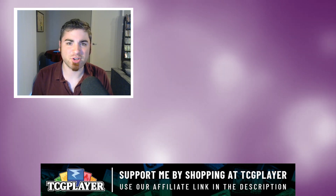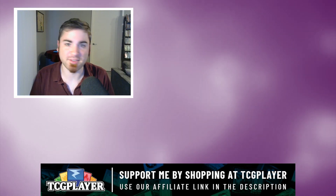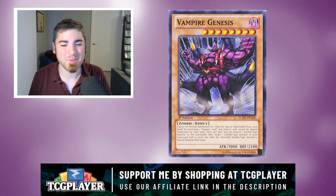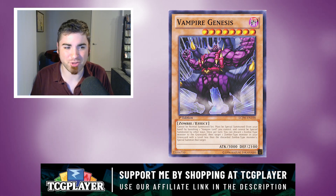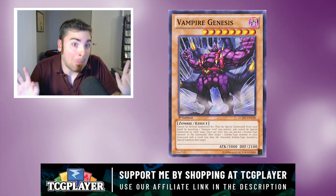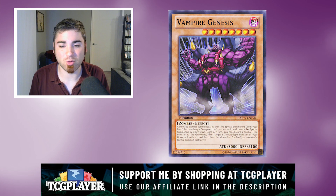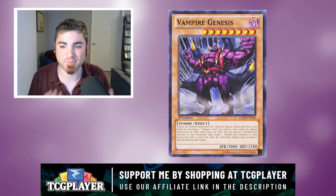The third garbage retro Yu-Gi-Oh! boss monster is Vampire Genesis. Vampire Genesis was released in Zombie Madness — it's a cool looking card, a big jacked-up vampire. The problem is that it's another one of these monsters, like Great Moth and Gate Guardian, where you have to Special Summon it. This time you have to banish a Vampire Lord, and once per turn you can discard a Zombie monster, then target one Zombie in your graveyard with a level less than the discarded monster and Special Summon that target.